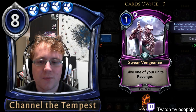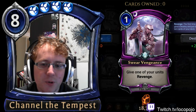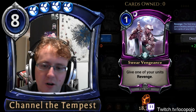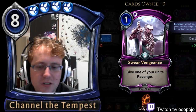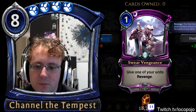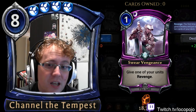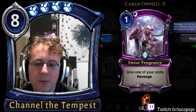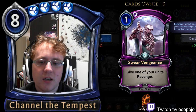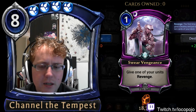Swear Vengeance can be interesting combined with Dark Return — there are situations where you make it work. I love this card in Crown of Possibilities decks because you can give Clock Roaches Swear Vengeance. That said, Revenge is a fairly unreliable mechanic and what Swear Vengeance offers is not card advantage nor necessarily board advantage. If you give a unit Revenge and don't see it for five to six turns, that can often be a losing situation.